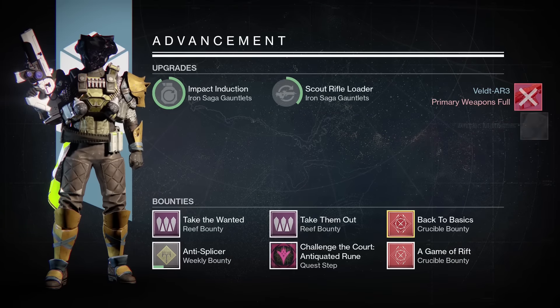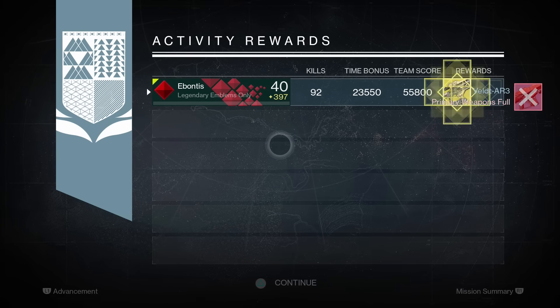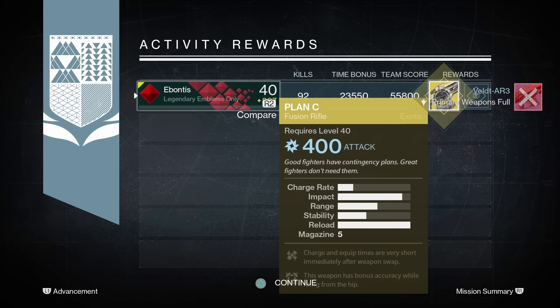The sword is really effective — if you can time that right, especially on the Titan with that damage boost, and if you have three players you can melt that entire strike in no time. Got a Plan C — haven't seen one of those in a minute and it's 400 Light, better than my last reward which was a Ghost. That's the sword run — a really effective way to kill that strike in about 15 minutes.